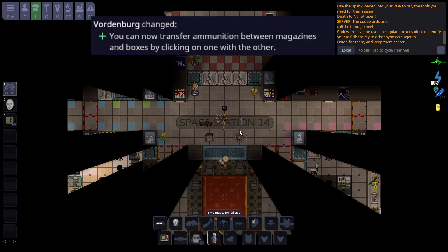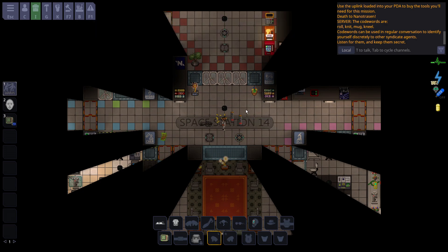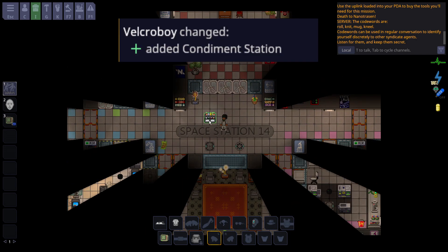Magazines and boxes of ammo can now be used to instantly load up magazines. If this magazine has 24 shots and you just take one magazine and left-click on another, it fills up the other magazine. You do have to rapid-click and there's no way to do all at once right now, but this is still miles better than individually picking up a dozen bullets at a time.